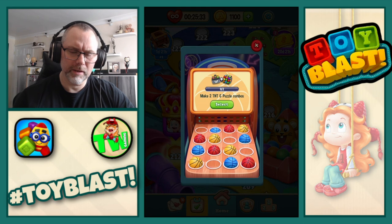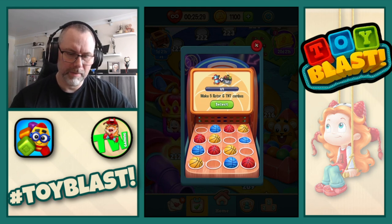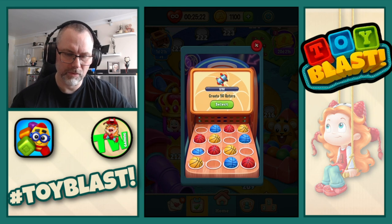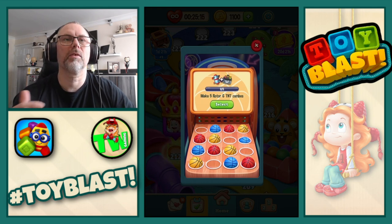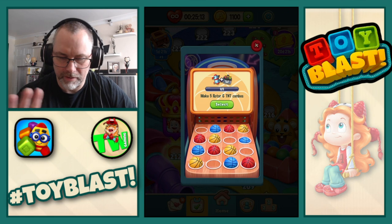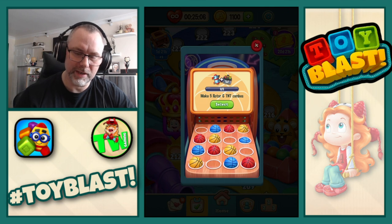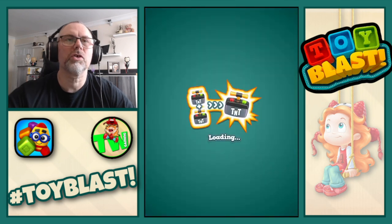Blue basketball challenge: make two TNT-puzzle combos, make five rota-and-TNT combos, win a total of four levels, create 50 rotas. I'm going to go for make five rota-and-TNT combos — let's do that one. We're now on level 212.